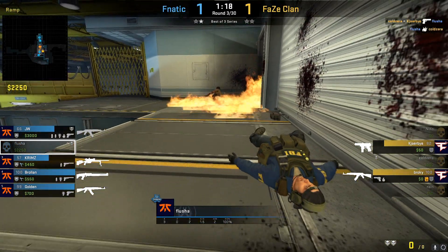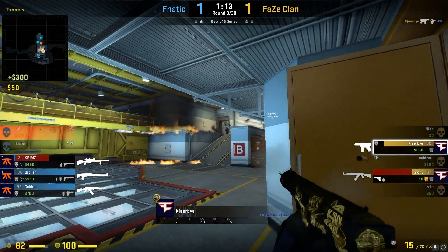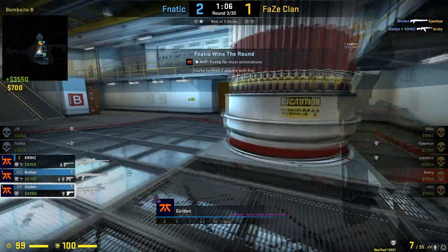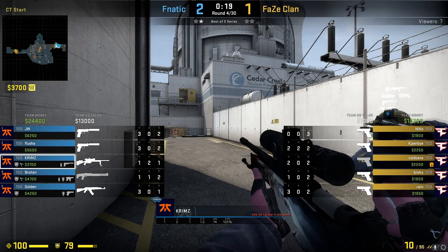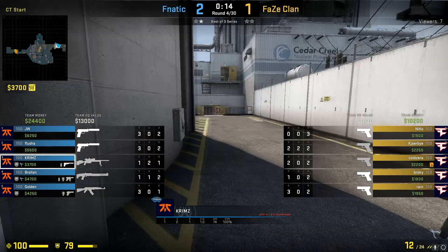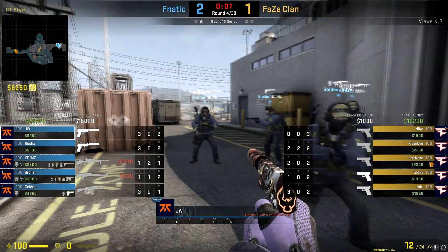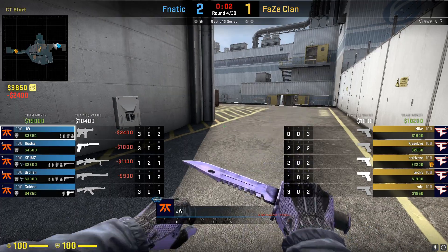Now that we know some basics on why cases increase or decrease in value, once a case gets moved to the rare drop pool, how can we make sure it's a good investment? Because just being in the rare drop pool doesn't exactly mean it's profitable. Something like the Bravo case is currently sitting at $30, while the Shadow case is only 11 cents. They're both in the rare drop pool, so why is there such a difference in price? It heavily depends on the quantity on the market and how many have been put into the game, and also how sought-after the items in the case are.